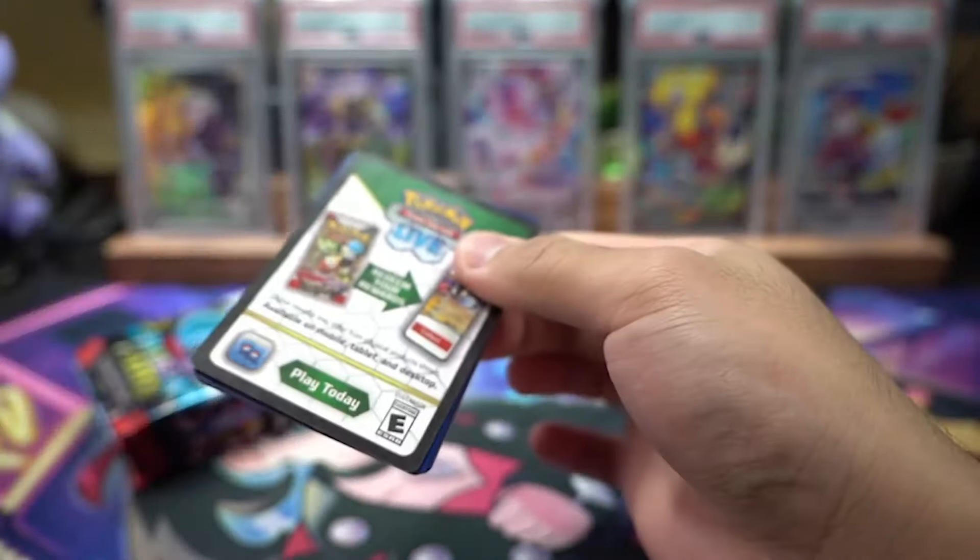Seventh pack. We got Camerupt, this mug, Moonlit Hill, Dunsparce, and — oh wait, is this a shiny? Yes, shiny Phanpy — golden, holy moly, look at that, golden boy! Oh, double banger — we got an illustration rare Palafin! Let's go, I don't have this one yet. For rare we have Raichu. I think it is possible to get a triple banger in this set, but this is my first or second double banger. I like how the texture on the eyes is different — you can see how the eyes kind of glow.